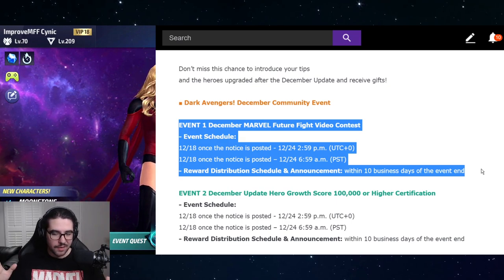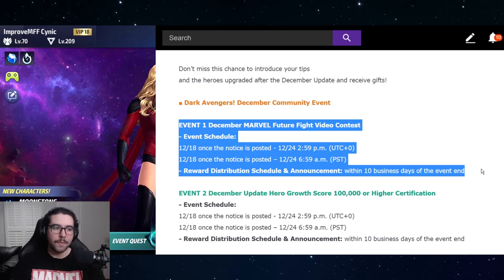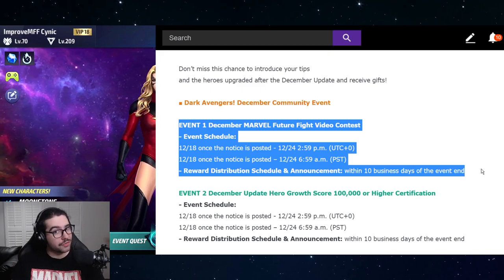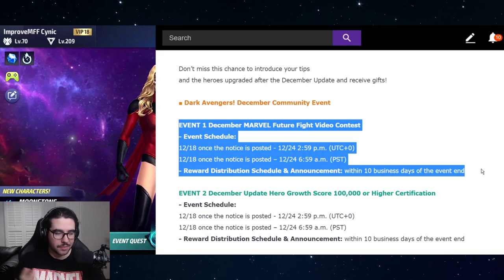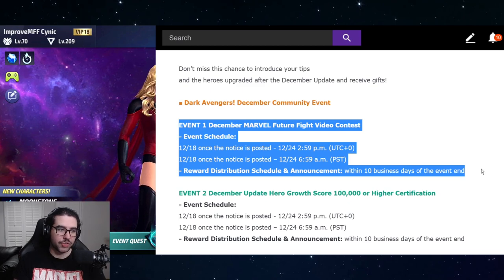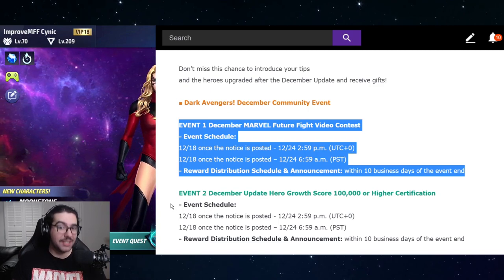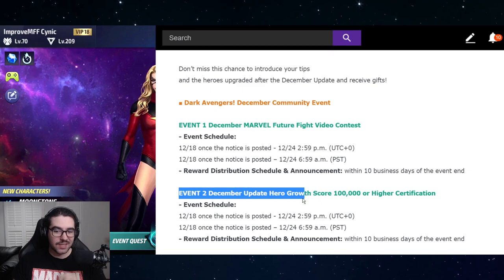You have until Christmas Eve to do this. This is the Dark Avengers December community event. There are actually two events, both running until Christmas Eve. The first one is the video contest, which is usually not feasible for most players — you have to record and upload content about the update, but you get crystals for doing that. So if you want to dabble in that, give it a shot.